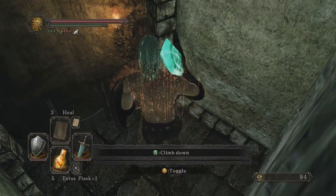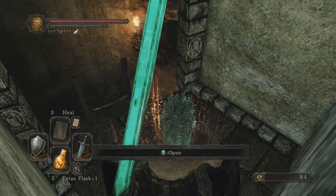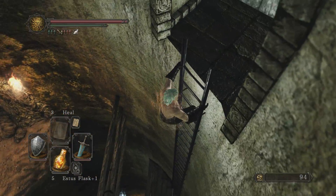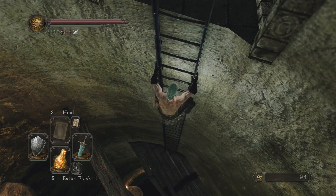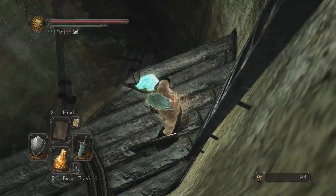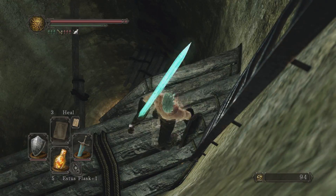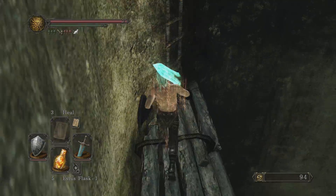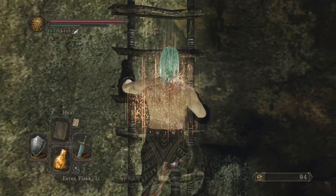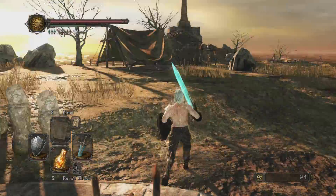That's locked. I don't have the key for it. Well, I was going to do that area, but I guess I'll climb back up now and just fall down the pit. I'll see you back up at the top. There we go — we're back up, back into Majula.